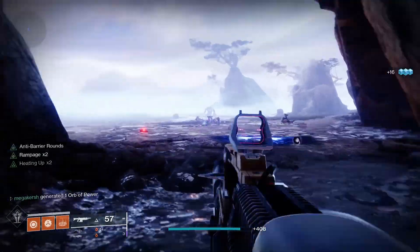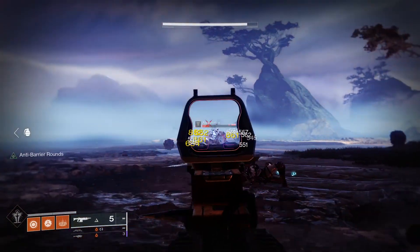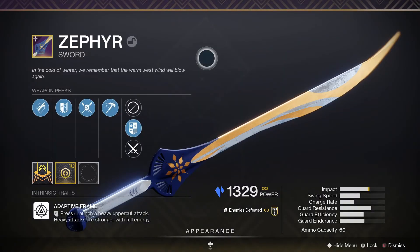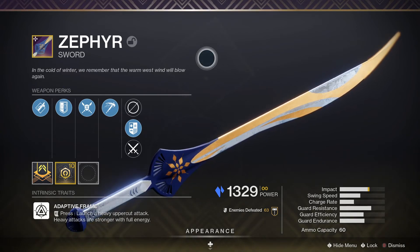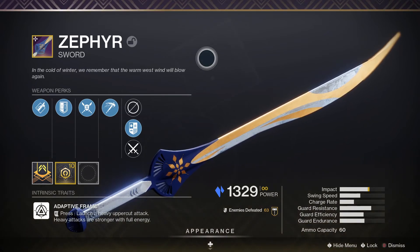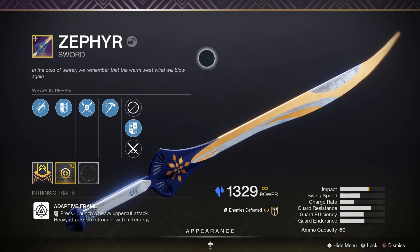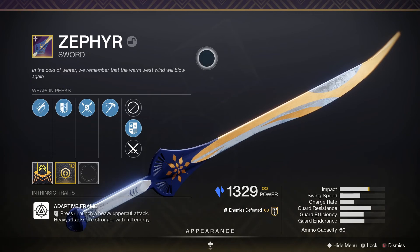Now let's look at the god roll weapons to chase for the Dawning 2021. First up is the Zephyr, a returning sword that's been converted to a Stasis sword rather than the old Solar version. It's a legendary power Stasis sword with an adaptive frame — heavy attacks are stronger with full energy. For PvE, Relentless Strikes and Cold Steel would be great. For PvP, Thresh and Assassin's Blade is a decent roll. You can get it by completing the quest called The Pigeon Provides or by trading gifts at Eva Levante.